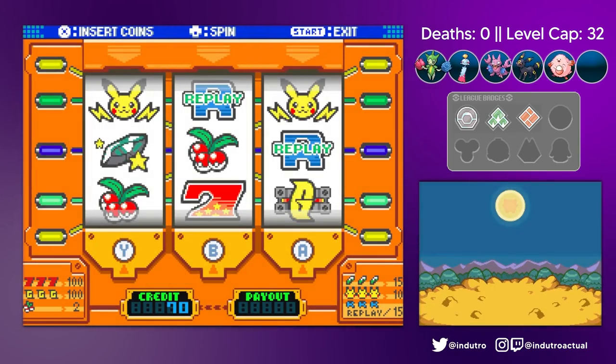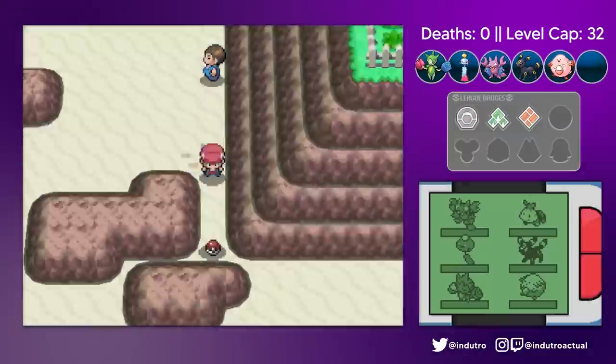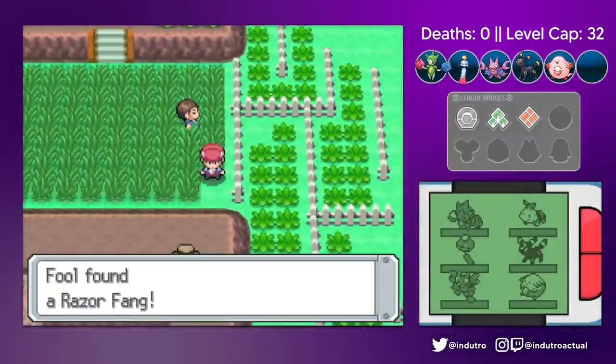As we always do in a Pokemon game with a game corner in it, we went gambling. A lot — all for the TMs. We grabbed the Aerial Ace TM for Glybo, as well as the Razor Fang for later use.